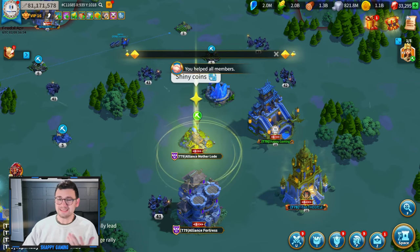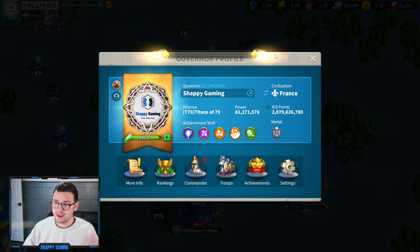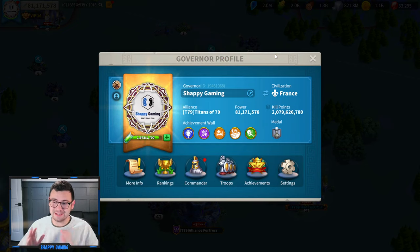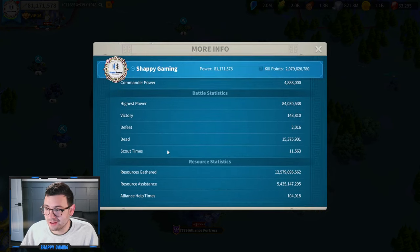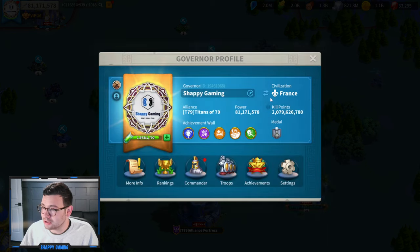So let's take a look at what my account looks like today. Starting with power, I'm starting KVK at about 81.2 million power, which is pretty good. My highest power is 84 million, so I'm fairly up there right now, and my goal for this KVK is to really lose a fair bit of power, but also up my kills.